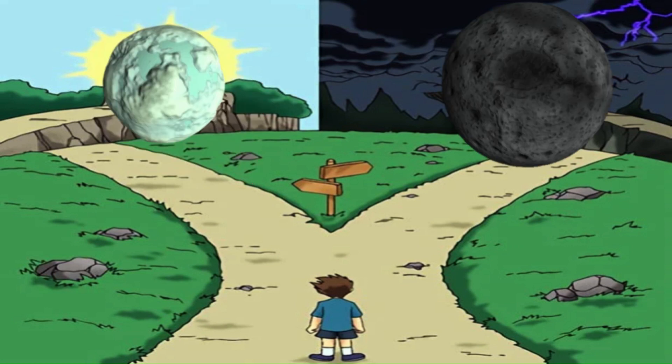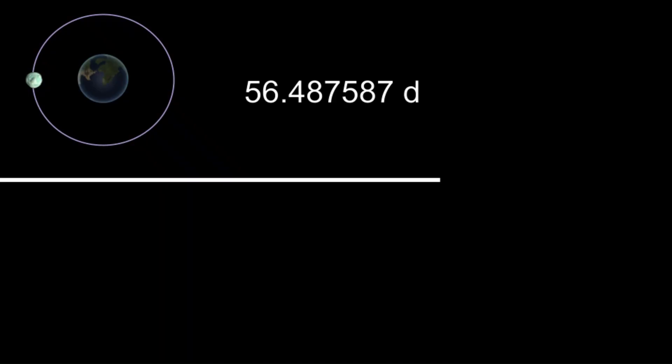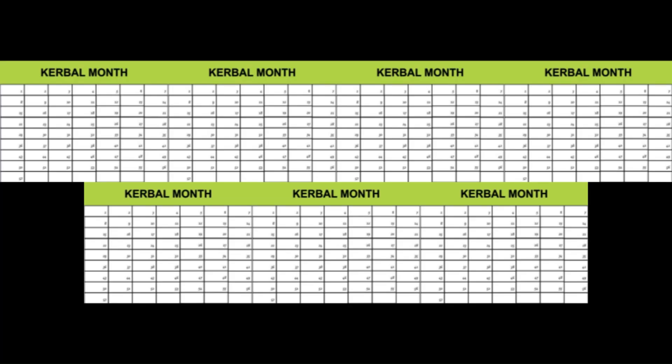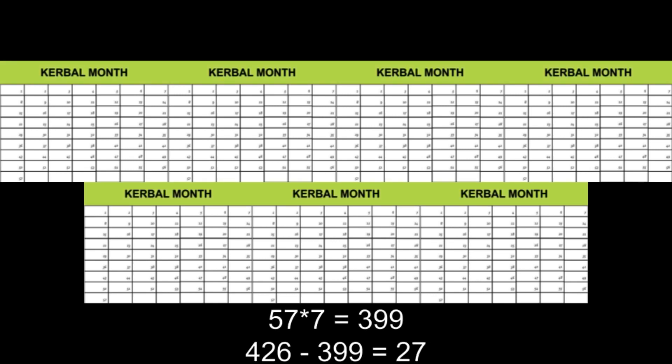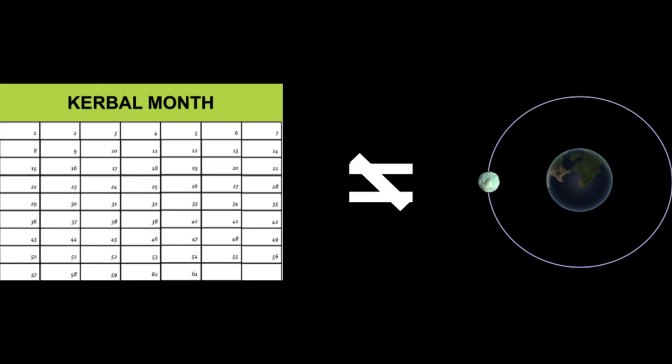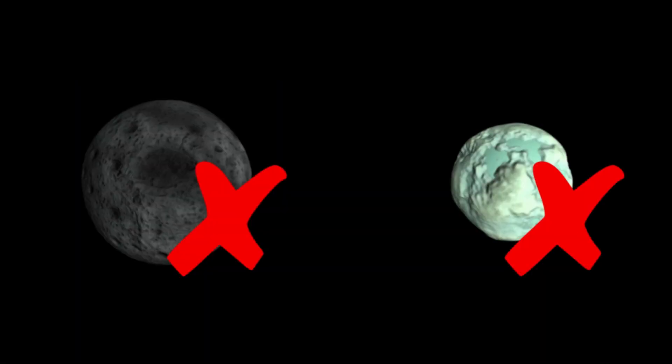So what if instead we use Minmus to determine the length of each month? Dividing the synodic orbital period of Minmus by the orbital period of Kerbin, we get roughly 7.5 months in each year, which is much more manageable than 65 months for the Mun. From there, we could structure the calendar into seven 57-day months, but that's where we run into a problem — we have an extra 27 days left over. We could distribute these extra 27 days among the seven months, ending up with months that are 60 to 61 days long, but this does not accurately reflect the synodic orbital period of Minmus. So neither the Mun nor Minmus appear to be suitable to base the months of the Kerbal calendar off of.